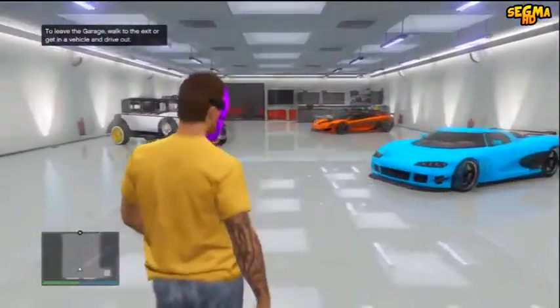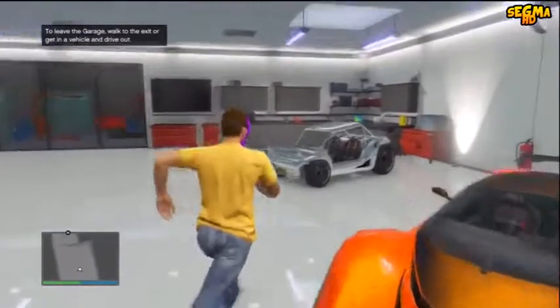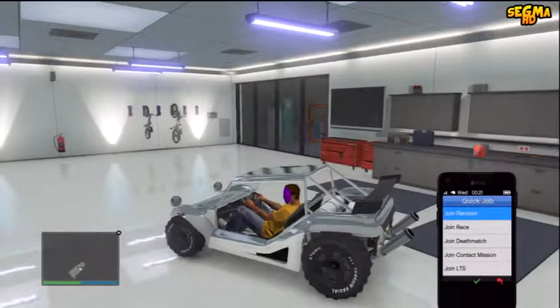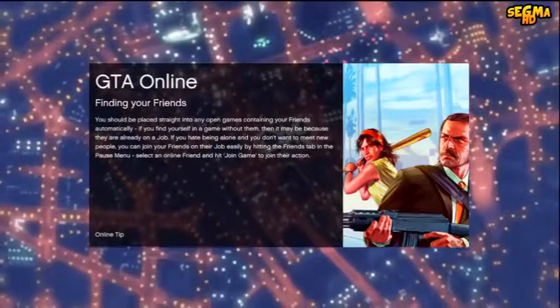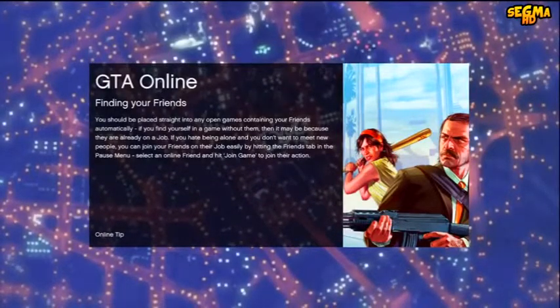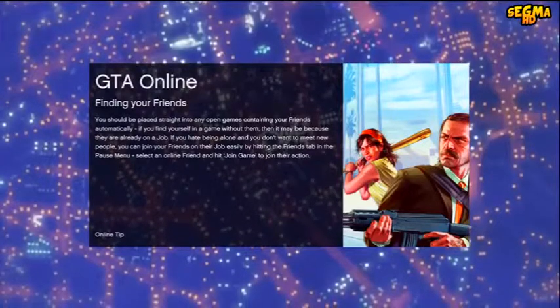Once you've spawned inside your garage from walking in outside, run over to any vehicle you want to select — it can be absolutely any. I chose the BF50. Then as the engine is starting, get out your phone, go to Quick Job, click Join Random, and as you're about to click A, press A and RT at the exact same time — A and then RT as fast as possible. If you've done it right, as the loading screen zooms out of the map, you will hear the garage doors open. If you hear that, you've done the glitch correctly. If not, you'll need to redo just that step.